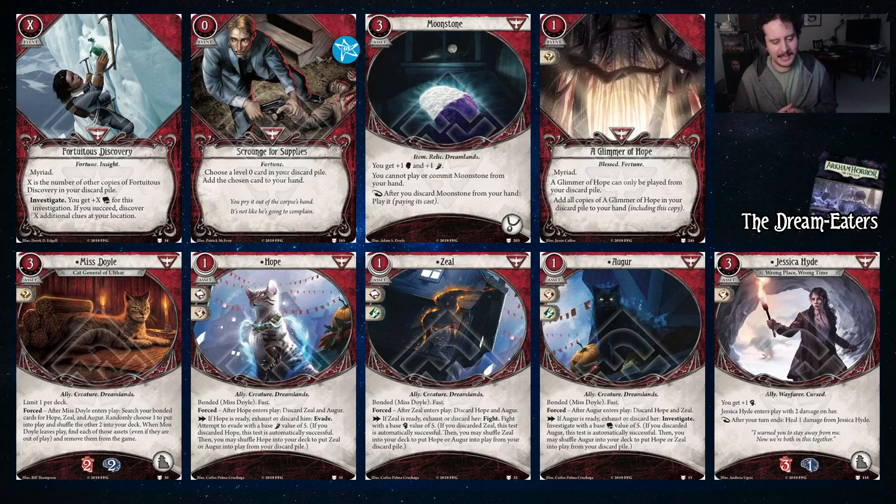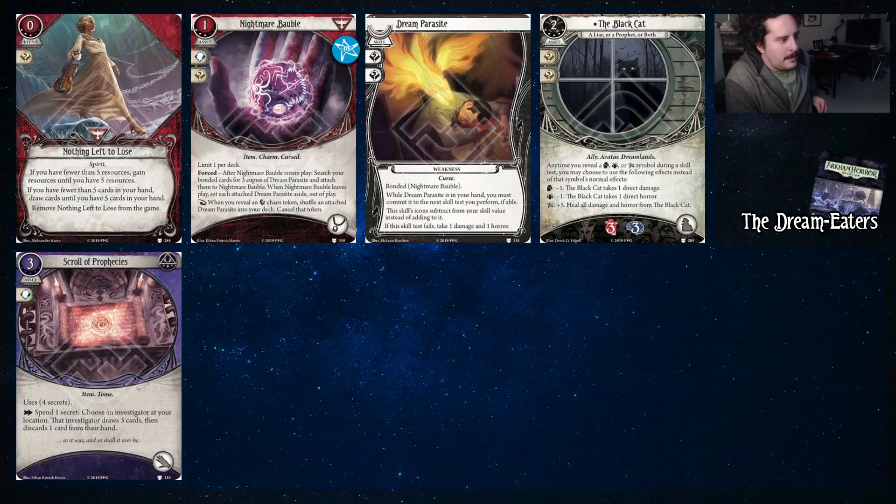Jessica Hyde is like the less good but still good version of Pete Sylvester — she does it for damage instead of horror and gives you fist. Duke can fight with Jessica since Duke uses your base value for everything, so any stat increases go to Duke as well. Nothing Left to Lose — if you have fewer than five resources, gain until you have five; if you have fewer than five cards in hand, draw until you have five, then remove it from the game. You want cards in hand and resources are always good, so Nothing Left to Lose does both of those things.